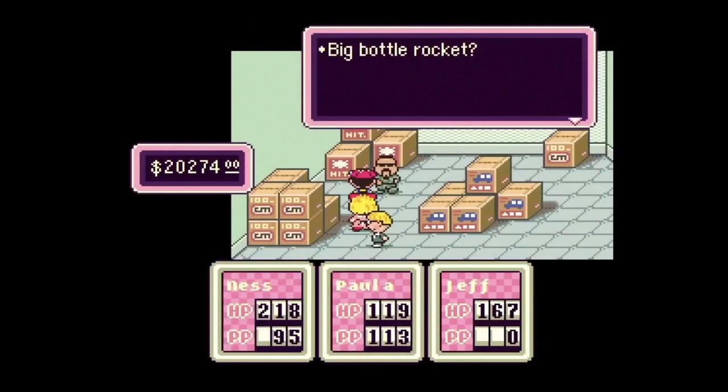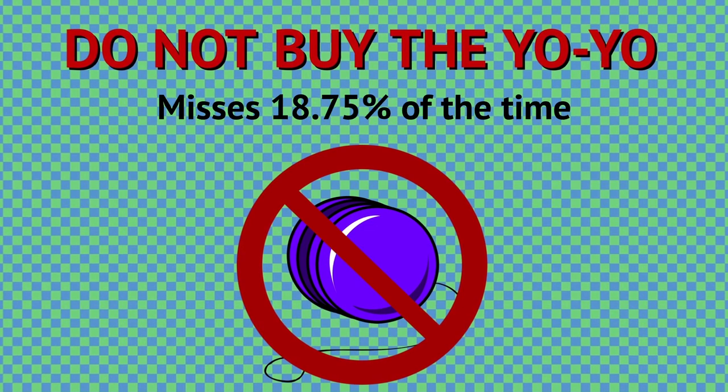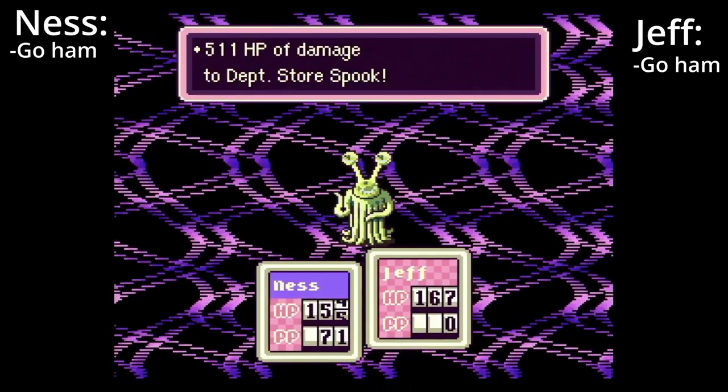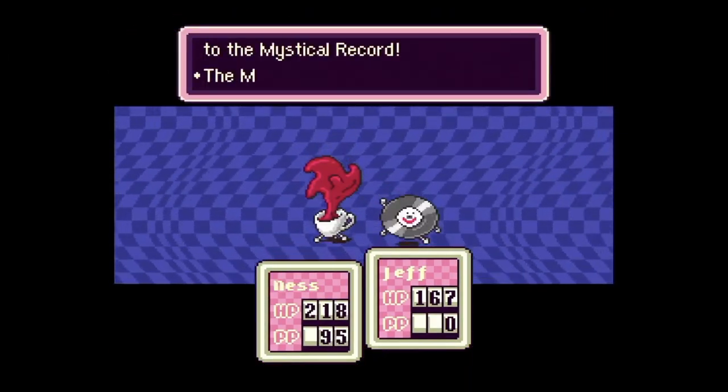Department Store Spook. Make sure you get equipped with the best equipment and buy as many bottle rockets as you can before the store shuts down. Do not buy the yo-yo — it has the same accuracy rate as the slingshot. Once you get to the fight, simply unleash your most powerful PSI attacks and bottle rockets. The hardest part of this fight is managing your resources when fighting the enemies before it.